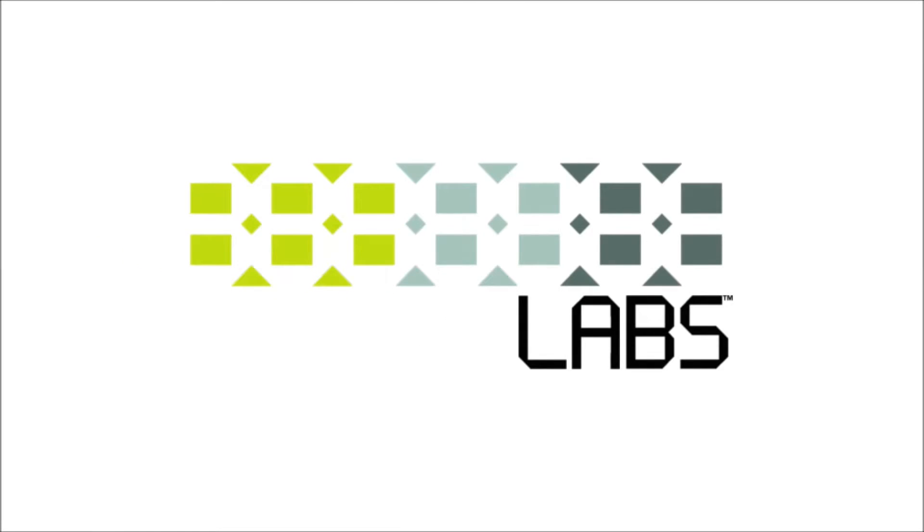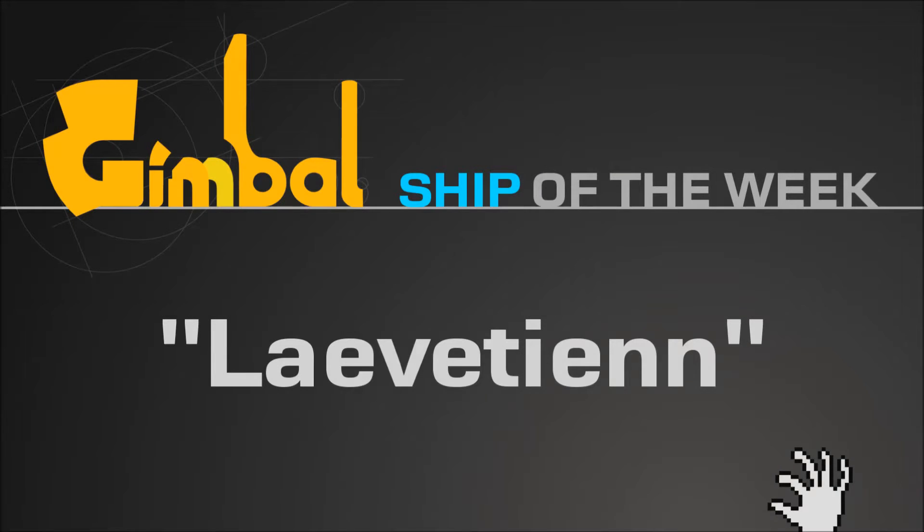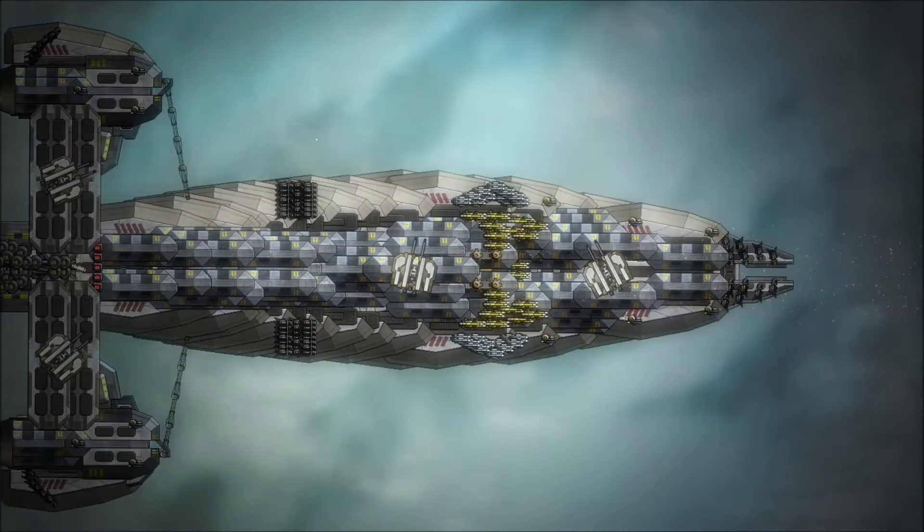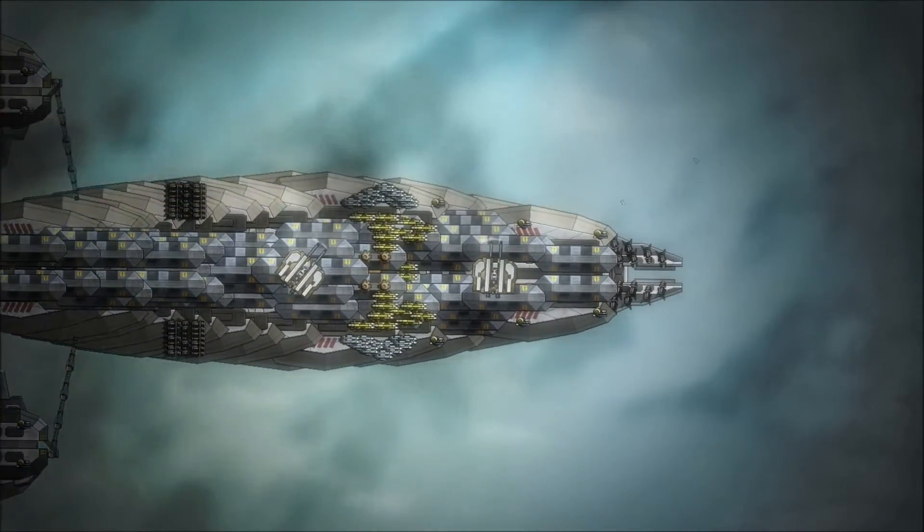Hi, Colin from 8888888 Labs here. Today we have a player ship of the week: the Levetian, designed by Solaris. Truly a brutal beast, the Levetian is designed for frontal assaults on other capital ships.